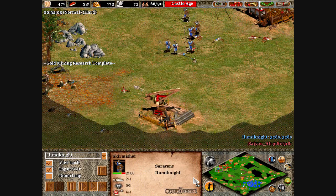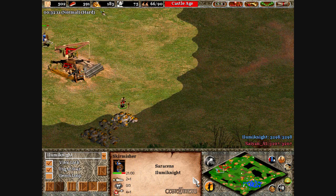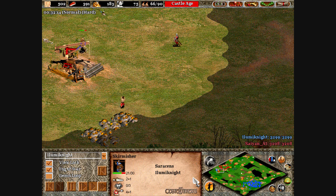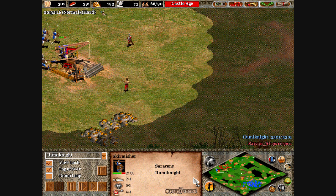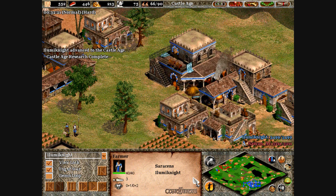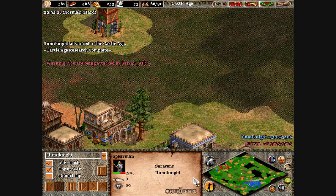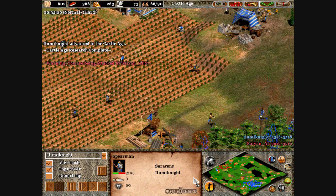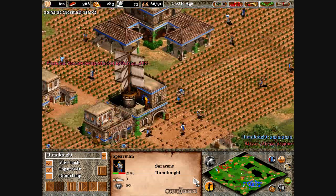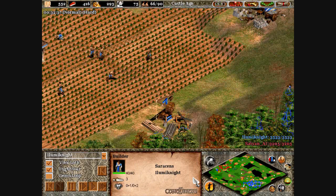If the feudal age combat starts to drag out, don't forget you can still make archers too. Don't forget your blacksmith upgrades, because archers and skirmishers are really weak, and fletching is one of the most useful technologies in the game. Don't neglect your research — every tech really counts. Certain civs excel in some areas, so don't forget to abuse that. Obviously, Mayans get cheaper archers, so you might want to consider investing in archers.